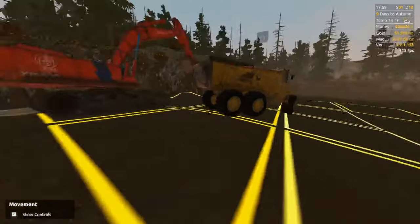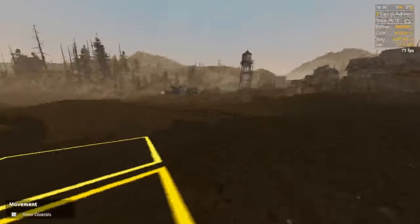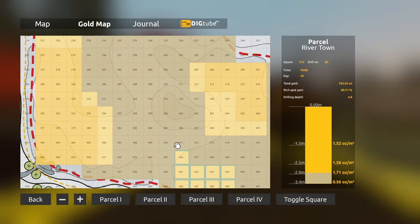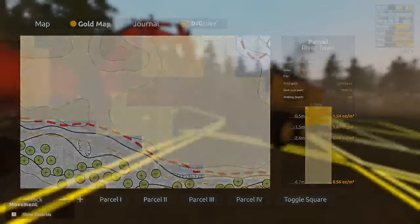Hey everybody, Iron here, and today we are working on the River Town Parcel. Last episode we finished setting out the wash plant, now we're going to start digging and seeing what we get out of here. If we take a look at the gold map, you can see large swatches here, but I decided to focus down here for today's episode. You can see there's a lot of gold in this region, so we're going to start here and get everything up and running.